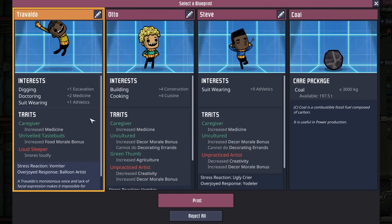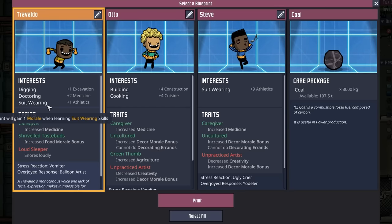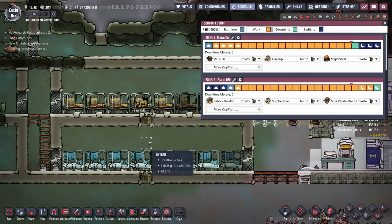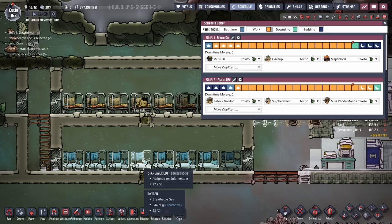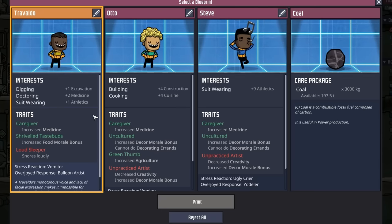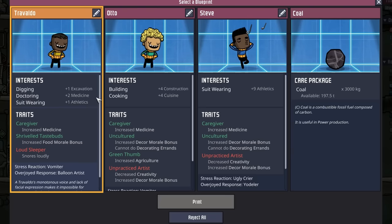The next pod came and I was considering Trevaldo — they have both digging and suit wearing, which could be handy, although they do snore loudly. Being a loud sleeper isn't necessarily bad since we could adjust their schedule. But despite that we're still not going to take Trevaldo, because while they have digging, they really don't have much else going for them. You don't really need a doctor who can dig. So we're going to pass and just grab the coal for future use.